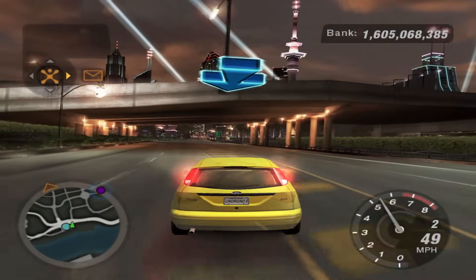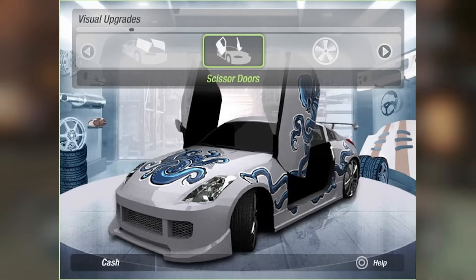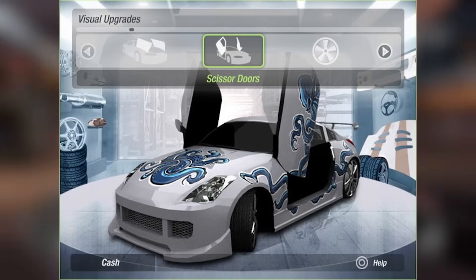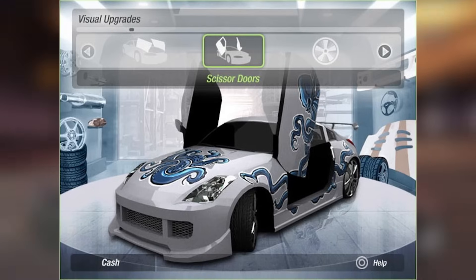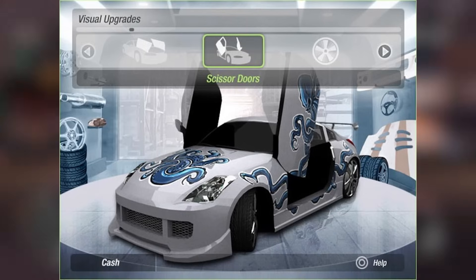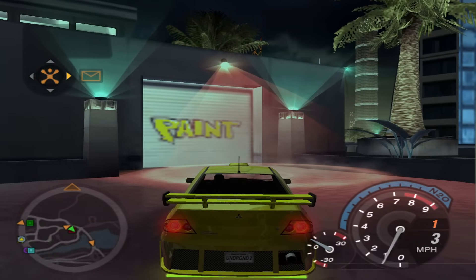Let's now talk about the various changes done to the customization shops themselves, starting with the body shop. At an earlier point in development, it seems the body shop was the place to get your split hoods, spinners, and door customization, unlike the final game where you get all that in the specialty shop. You can also see the background change here. All backgrounds in the demo are 2D, unlike the final game where they're all 3D. The paint shop in the demo originally had some graffiti on the garage door, which was completely removed in the final game.